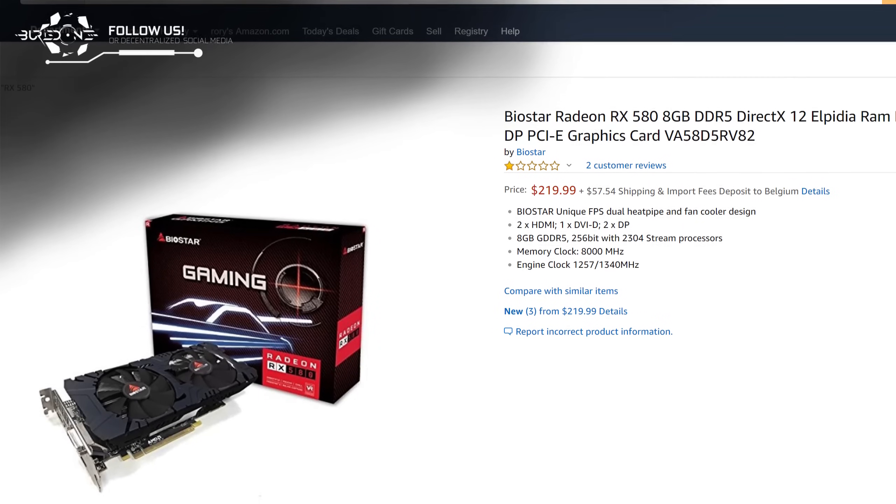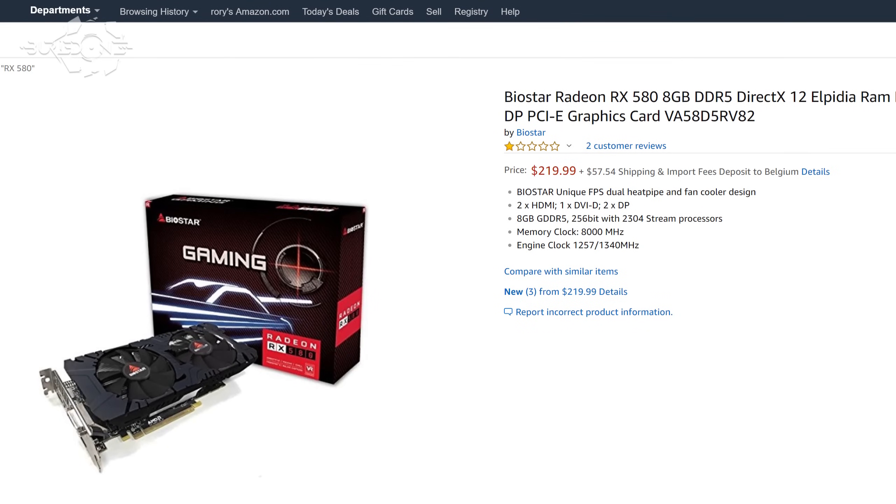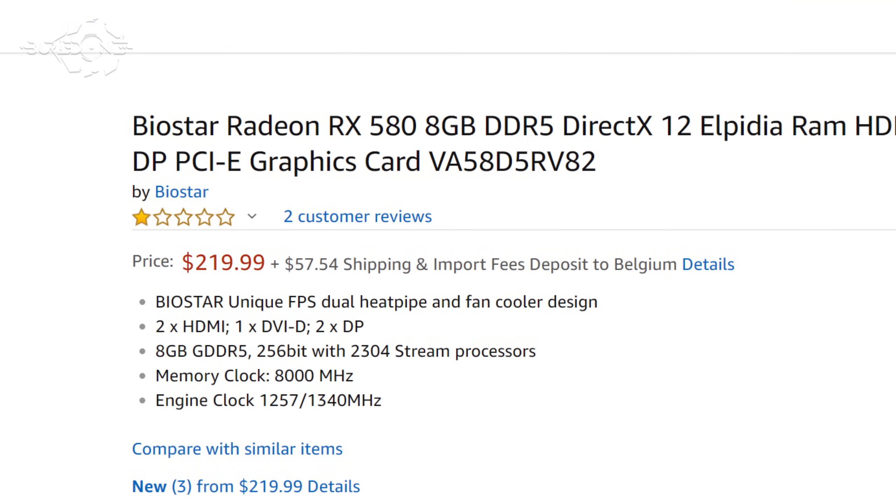So first of all, we're going to reference an RX 580 8 gigabyte from Amazon. This graphics card is actually pretty cheap — it's about $219 right now — and it's the best card still to mine Ethereum, price-wise and performance-wise. This graphics card uses about 125 watts while mining and does an average of 30 megahashes per second.